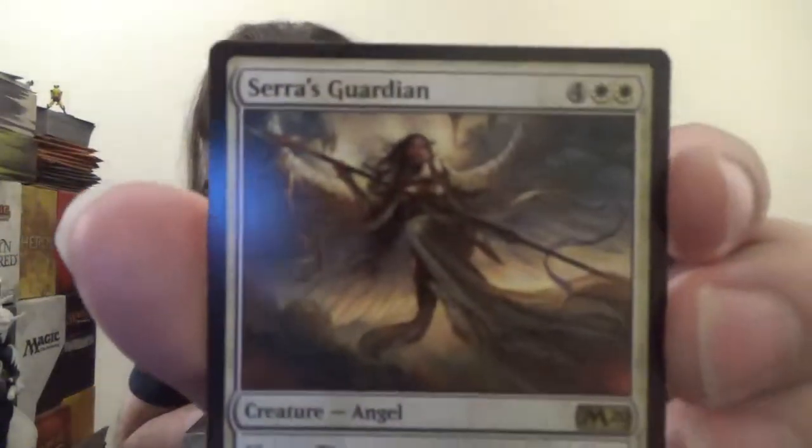Next up we've got Serra's Guardian. Serra's Guardian is a 5-5 for four colorless and two white. She's an angel. Flying and Vigilance, so she doesn't tap when attacking. Other creatures you control have Vigilance.